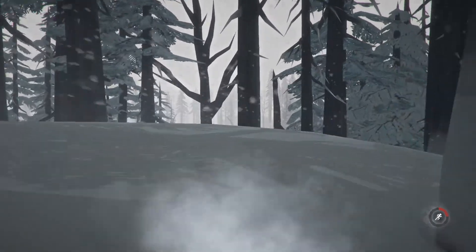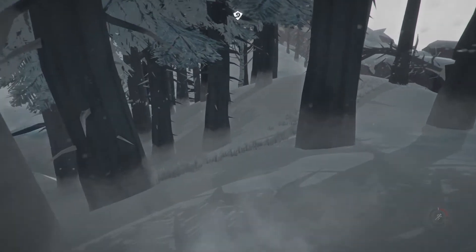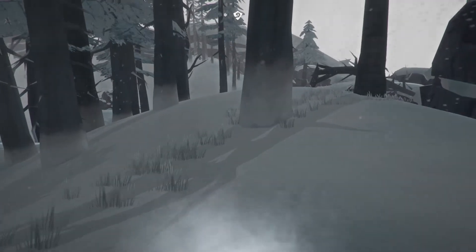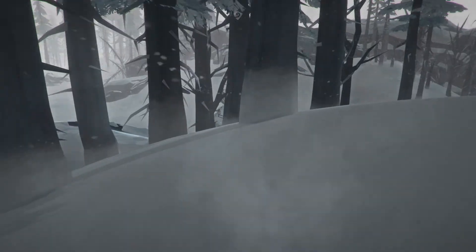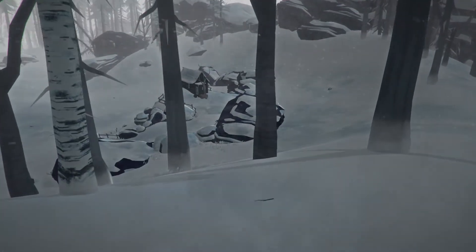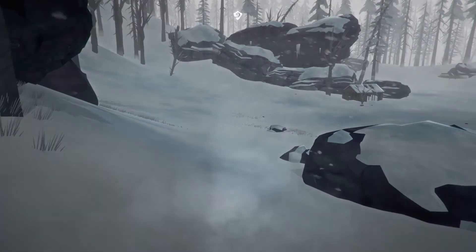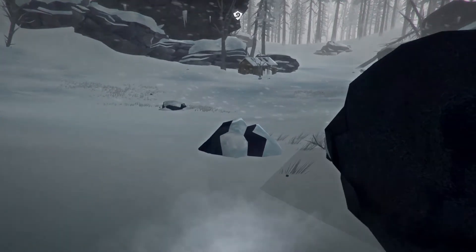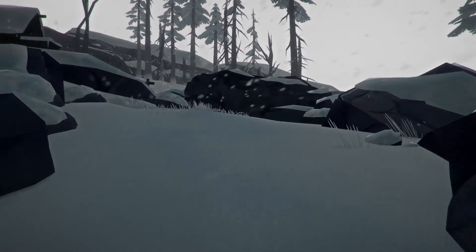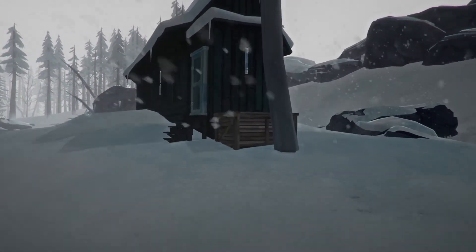Because that would suck if I end up losing loads of stuff because I've left it behind in the cabin and I can't go and get it. I'm kind of hoping that won't happen. When we came out of Milton it still gave us the choice to pick things up. It's not actually that far to Trapper's homestead - not far at all. So we're back to Trapper's homestead. We'll drop off the uncooked meat and warm ourselves up in the cabin before we head back to get the next batch.